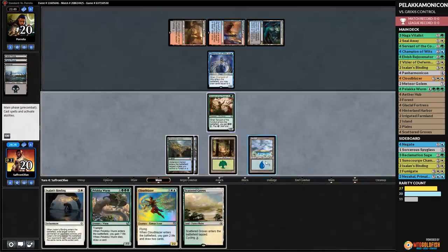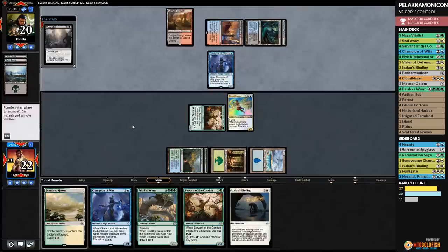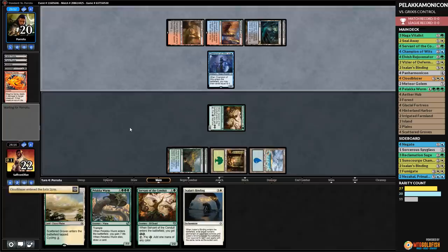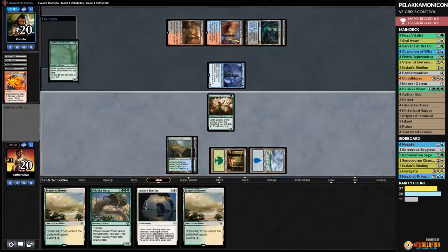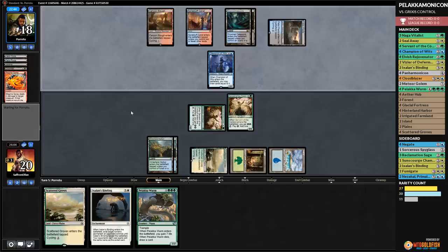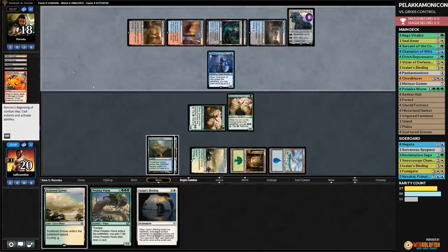We play Island, run out Cloudblazer — no Panharmonicon unfortunately — draw some cards, gain some life. Opponent plays Champion and Servant of the Conduit. They then cast Doomfall, grabbing something from our hand. Worried about Scarab God. They go with our Champion of the Wits. Then Magma Spray. They know about Ixalan's Binding so they're probably less likely to run something awesome into it. Down to 20.